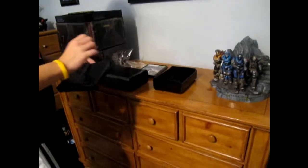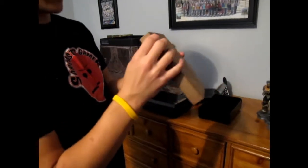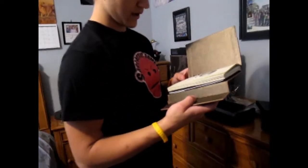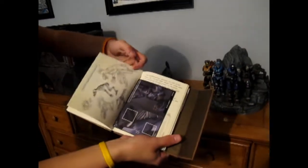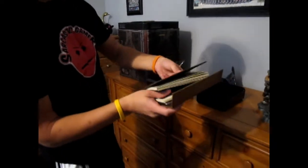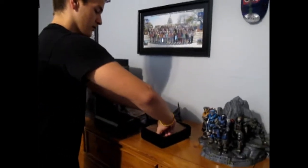Right beneath that, got a little package here. Go ahead and open that, see what's inside it. Got some nice stuff in here. Look at that — the diary. Doctor Halsey's diary. Just goes through, shows all the making of the Spartans, other armor. Little tidbits here and there to make it more interesting. It's very nice. Put that back in the box.